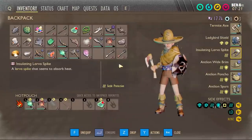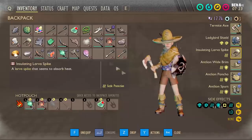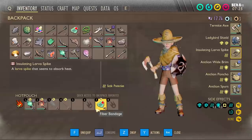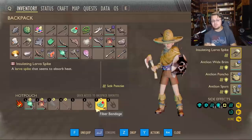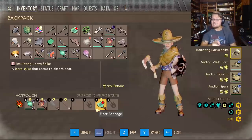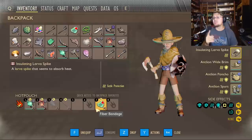Let's talk trinkets. The larva trinket that seems to absorb heat — you get this from killing lady bird larva — literally gives you sizzle protection. This is so valuable when you try to do this challenge. You're going to want this little trinket because it saves you even more, since you're literally going to be stuck around coals the whole time. The more sizzle protection the better.